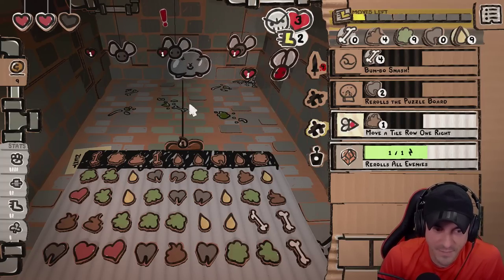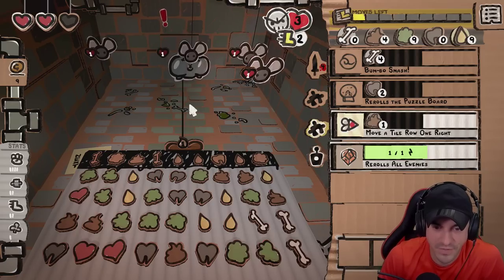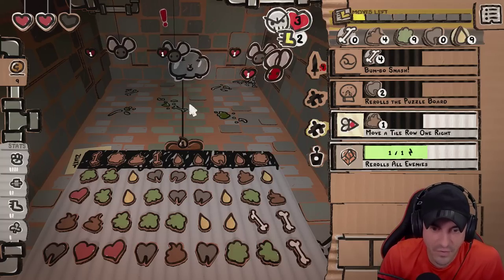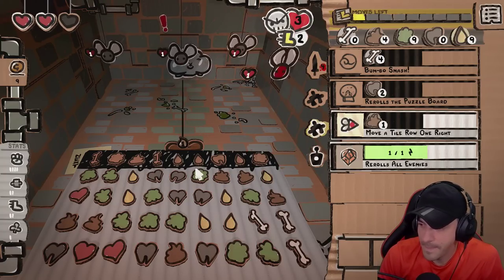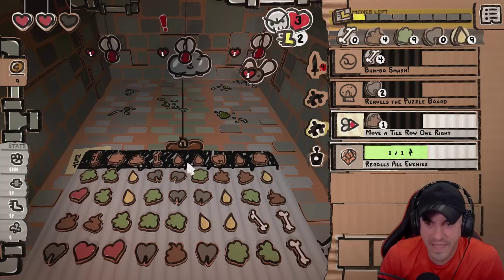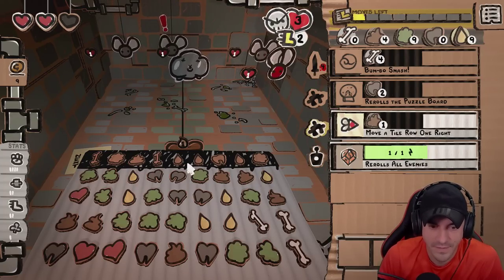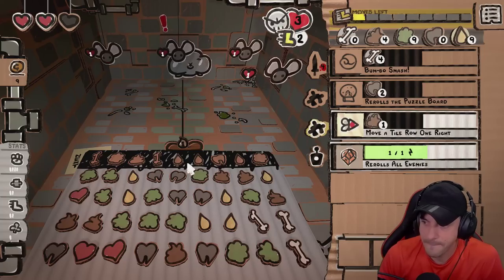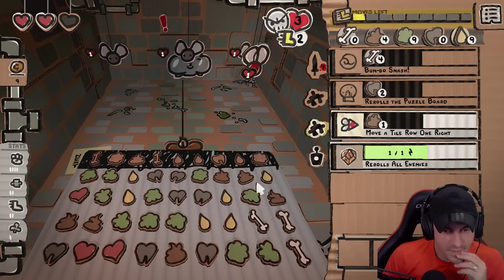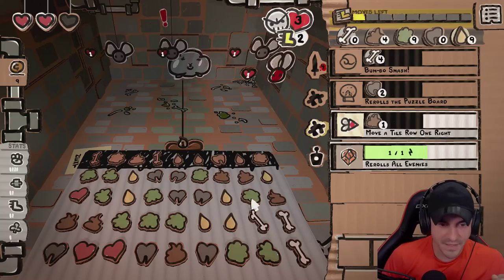Move it. Now we got some options here — moving a tile to the right. We can move a tile to the right four times. I think we've got to try and get a reroll here, right? What's the closest verticals we got here?